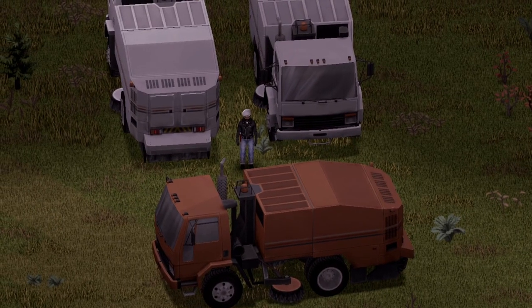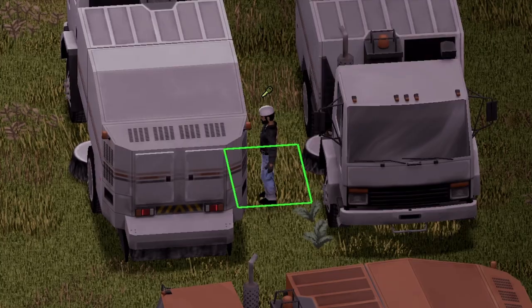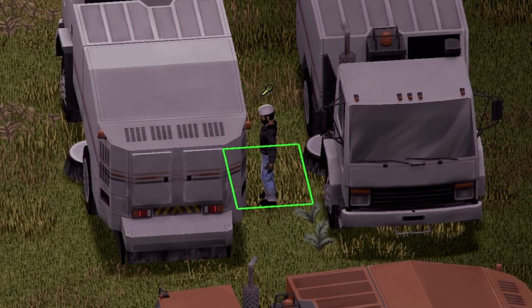Starting with the front view, back view, and side view for you guys. This vehicle doesn't include any spare tires. Moving on to the side of the vehicle, there's no trunk on this vehicle.